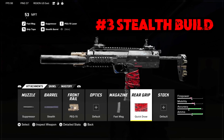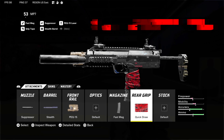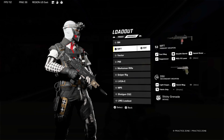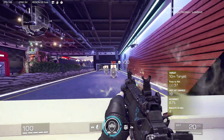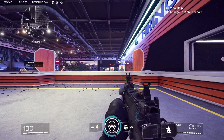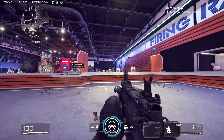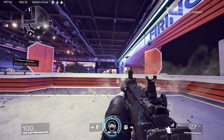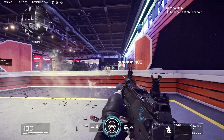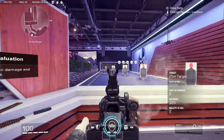Now we're doing the stealth build and we're going to be using the quick draw grip, the fast mag, the laser, the stealth barrel, and the suppressor — that's the higher tiered suppressor, not the light suppressor. This build is all going to be centered around stealth and hip fire accuracy. People that are right in front of you, you don't even have to ADS. You can be hitting shots on someone 25 meters away hip firing if you're crouched. This is definitely a really good hip fire build, but it's also a really good stealth build — it's going to keep you off the radar, especially if you're using something like Phantom but you still want to stay off the radar.